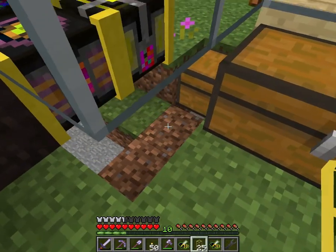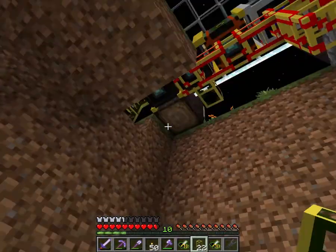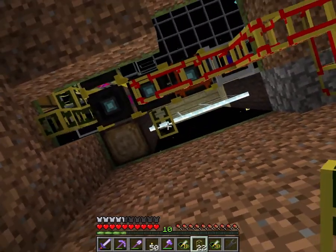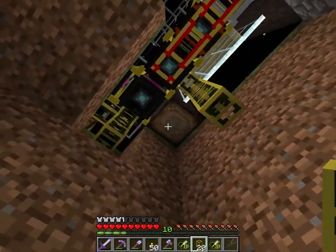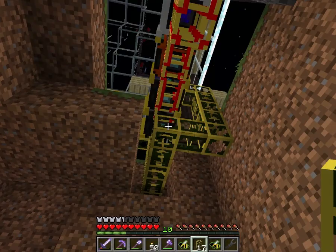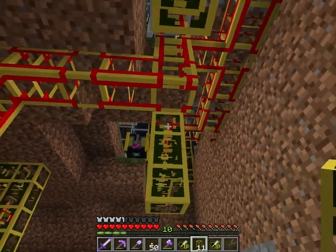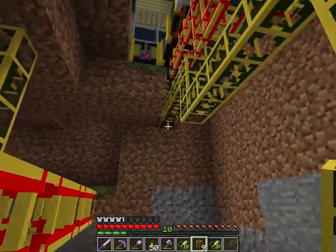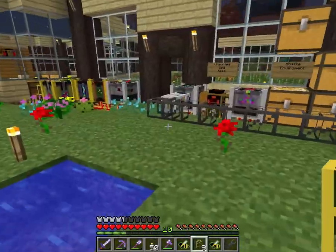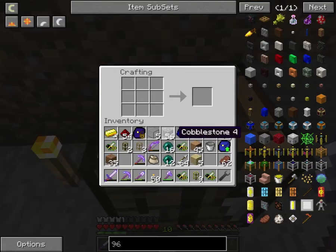Okay, those are there — like that, that, and that. We still need power there somehow, and we still need to get liquid DNA here somehow. I think we can do that from here — just follow this. It's a little bit messy but it should work. Now I need to make some more of the gold pipe, and the crafting table is down here. Then I think we're getting close to done.